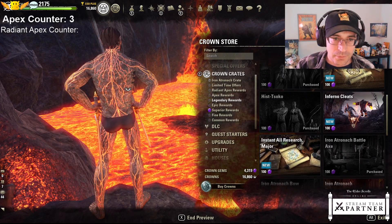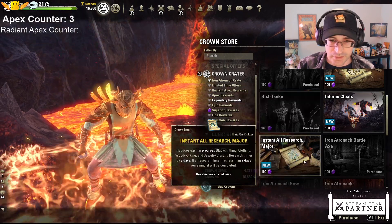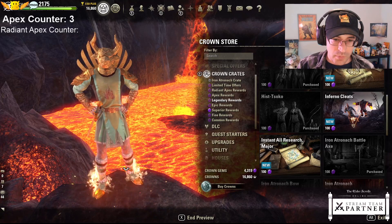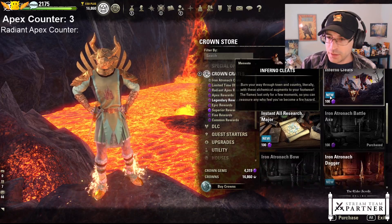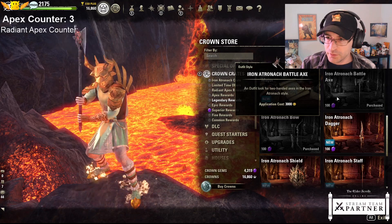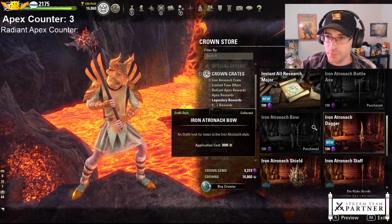This one does have kind of this flow to it. Cleats - you can see that your feet get all fired up. Fun. And we have various weapons - I only got a couple of them. You can see the lava dripping off of it, so it's kind of bubbling and dripping.